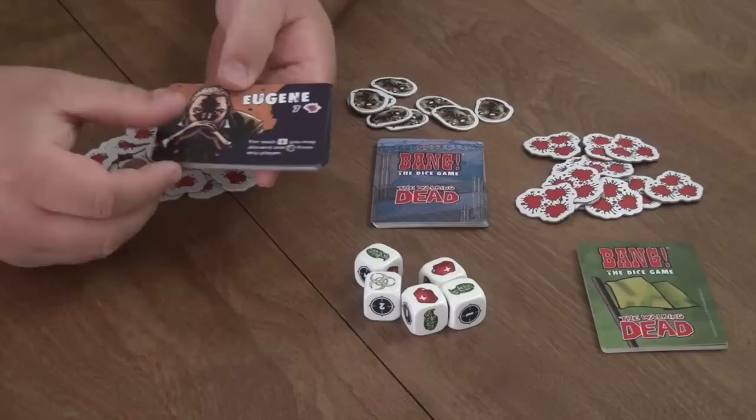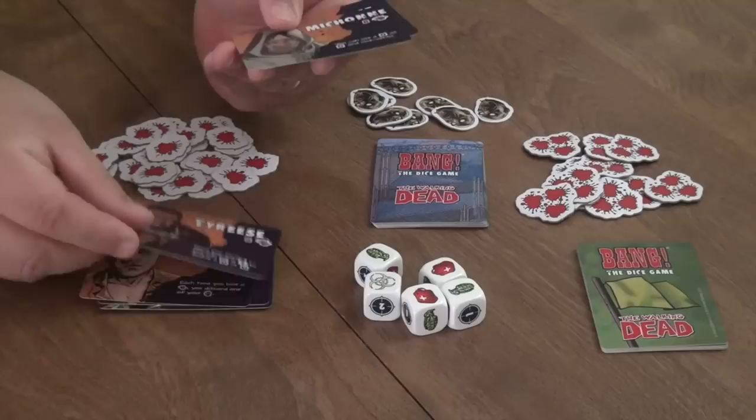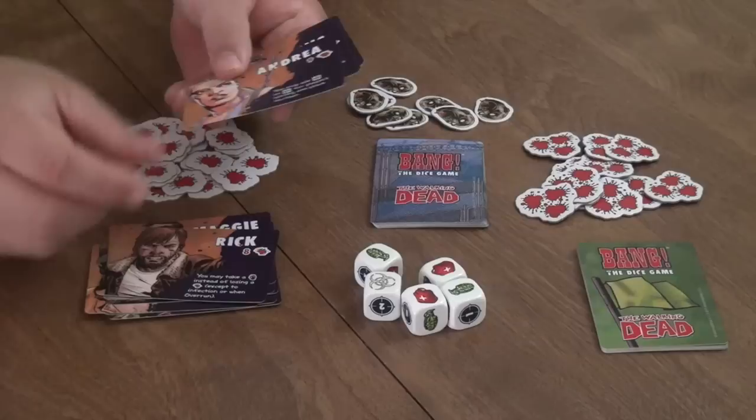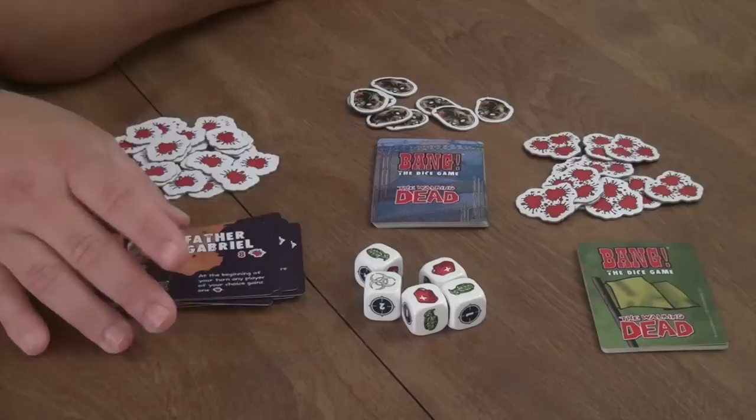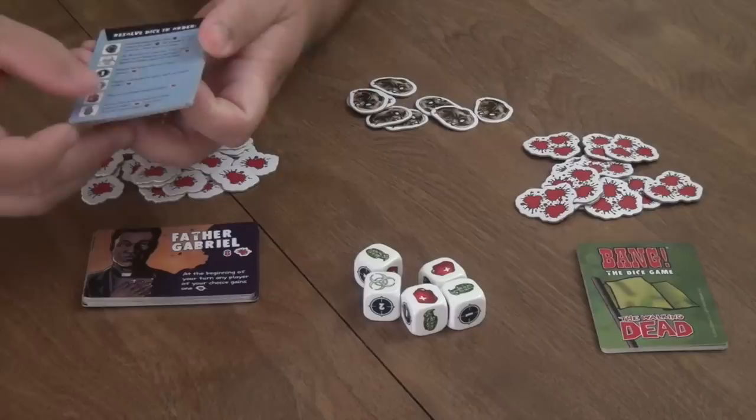The art style uses the comic books only. The characters include Eugene, Abraham, the Governor, Negan, Dwight, Ezekiel, Glenn, Tyrese, Michonne, Maggie, Rick, Andrea, Jesus, Rosita, Carl, and Father Gabriel. Each character shows how much health they start the game with as well as a special ability they play with throughout the entire game.